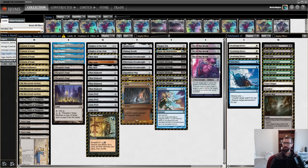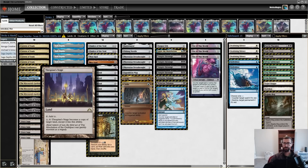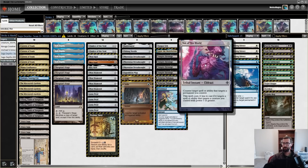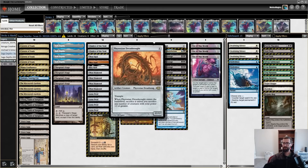So Sean D sent me this Saga Depths deck list — it needs some love, but I like some of the things going on here. We're very familiar with the Dark Depths/Thespian Stage combo by now: you target Depths with Stage, Stage has no ice counters, you sacrifice your stuff, you make a Marit Lage, and 20 damage usually gets the job done in one shot. Sean wanted to protect this with Not of This World, which is a free counterspell as long as your opponent is trying to get rid of some big dumb creature. And we're also going to be playing Phyrexian Dreadnought.